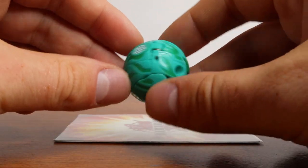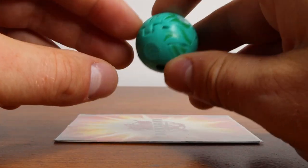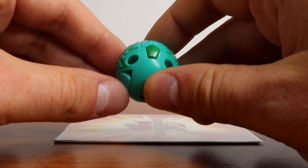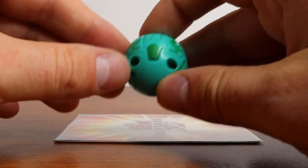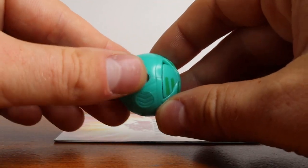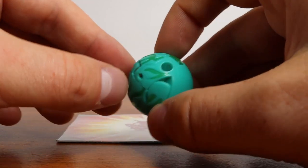First Bakugan on our list is Ventus Skyrus. This is a rather rare Bakugan to find now — it's been very sought after by collectors, so it has become slowly harder to find. This is a B1 Ventus Skyrus open core. There is no plastic covering it, so the metal is completely exposed right there, which is really awesome.